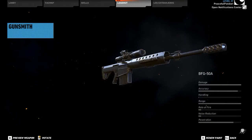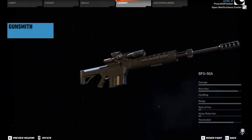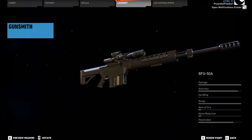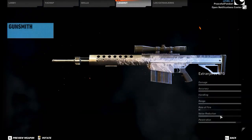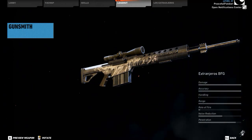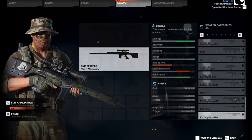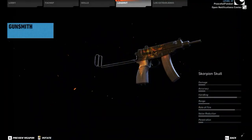Next up is the BFG-50A, which is a .50 caliber sniper rifle — probably a modern variant of the Barrett .50 cal. BFG could only stand for big f***ing gun. It also has a variant, the Extranjeros variant. A lot of the snipers and scouts are running this sniper rifle. I think this is the best, or at least the coolest weapon added. Besides that, there's also the Scorpion Skull, which is a variant of the secondary Scorpion, but nothing too special.